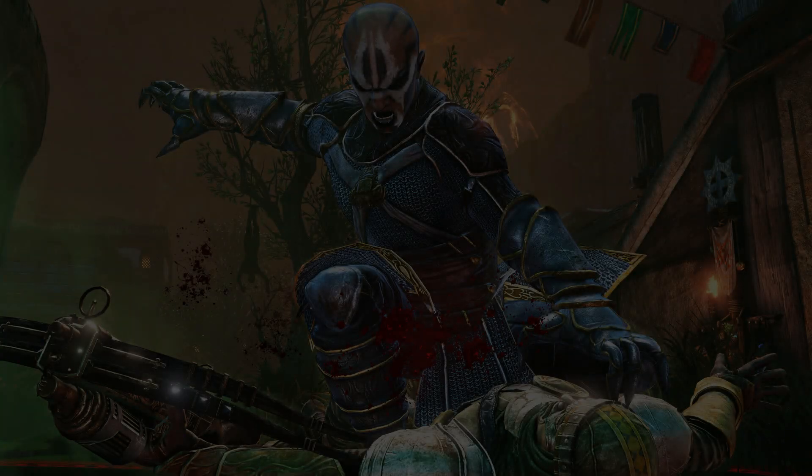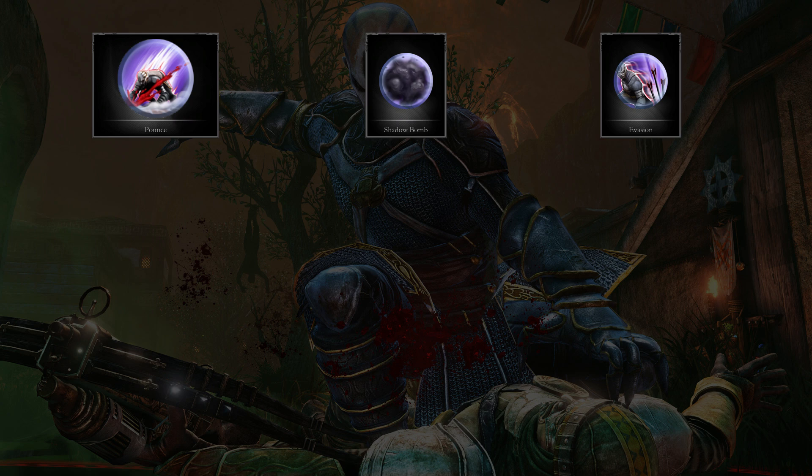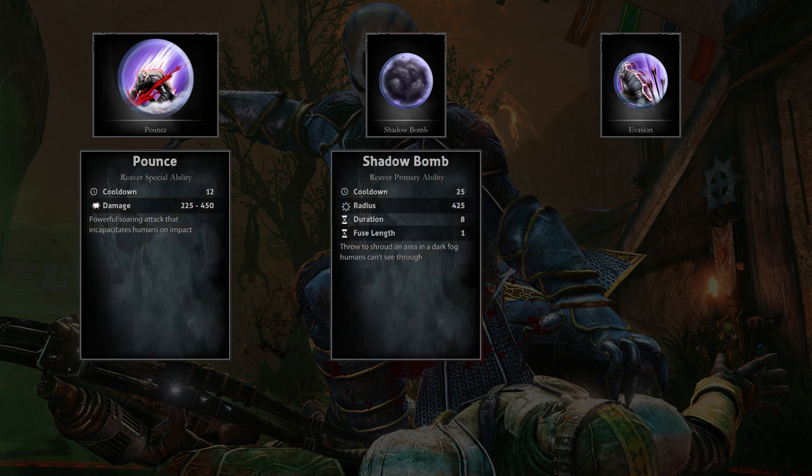Now, abilities. The Reaver comes with the default Pounce, Shadow Bomb and Evasion. These are the skills you get from the start, without having to spend anything at all.